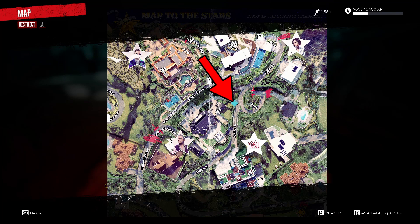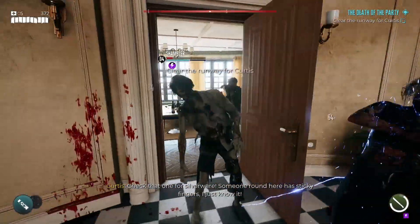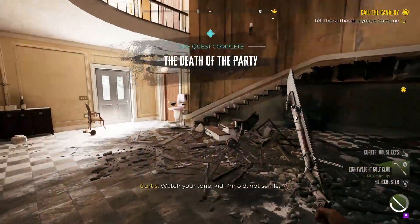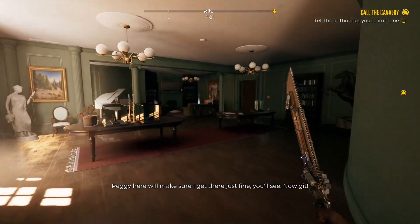To get the lightweight weapon perk you will need to travel to this area on your map in Bel Air. Going here will start a side quest and open the gates to this property. Play through this side quest as you normally would and after you complete the quest you will get Curtis's house key. You can then use that key on the door to the left of the front door to unlock a room, and inside of this room you will find the lightweight weapon perk.